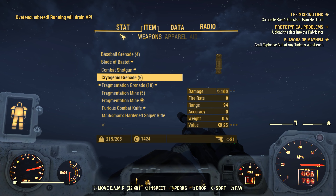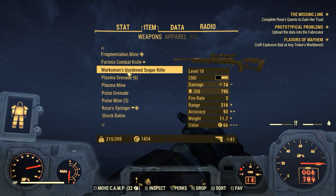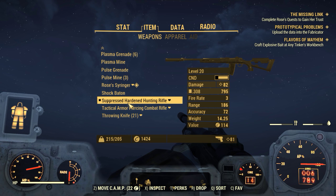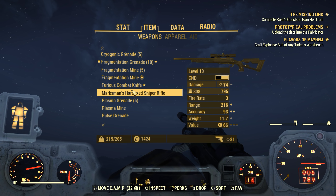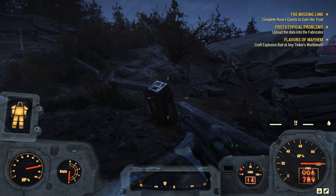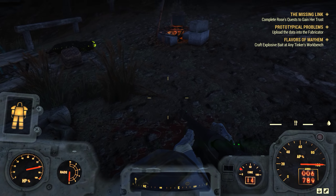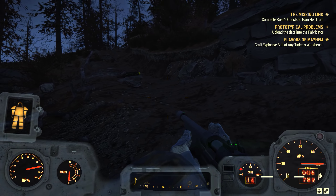Let's have a look - any good? 74, my one does 82. Not any good. That's level 10 - level 10, how dare you. Let me go back to that Tinker's workbench and craft the explosive bait.